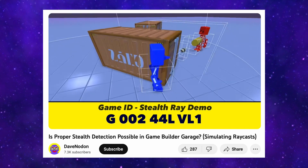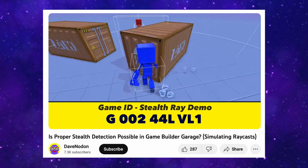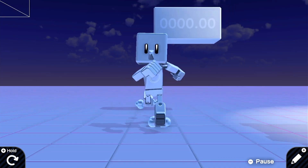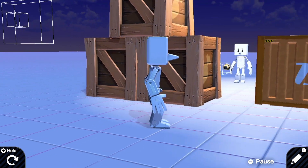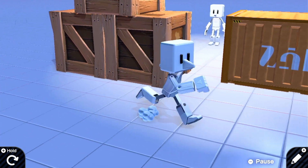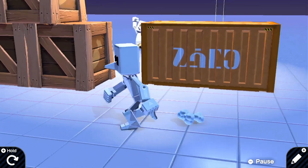Now in Game Builder Garage, we don't have access to raycasts, but in the past I've gotten around this by creating a makeshift ray. You can launch a smart object — an object with some kind of sensor on it — in a straight line, and you can recreate a sort of slower version of a raycast. And that is precisely the basis for this build, so let's get started.